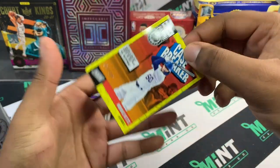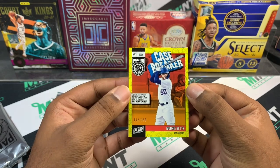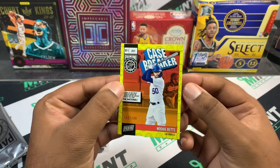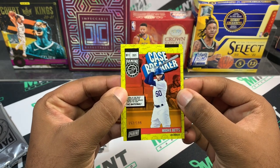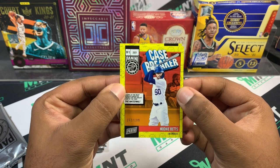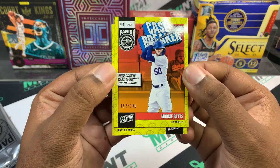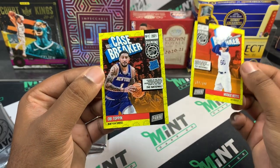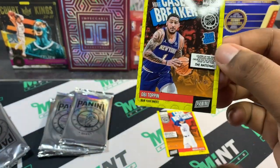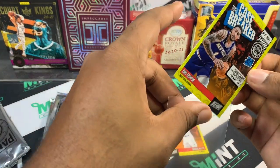First card is going to be Mookie Betts, number two, numbered to 199. I do love the design — it's kind of comic book-ish, it's really cool. Our next card is going to be a New York Knick — we've got an OBI Toppin to 99. So we got a nice rookie rated rookie Mookie Betts to 199 and OBI Toppin to 99.